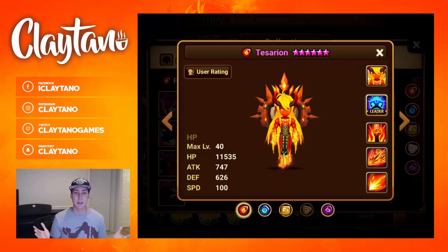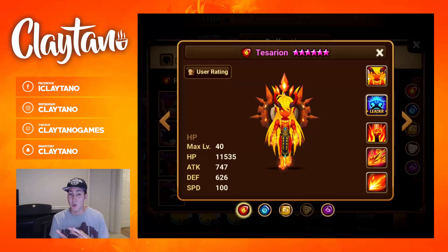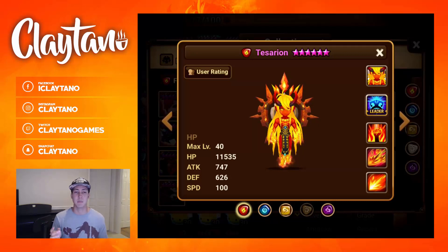For tanking early game, the main set should be Swift. The offset can be either Energy, Focus, Guard, or even Blade to still scale off the damage based on your speed. Slot two is Speed, slot four is HP percent, and slot six is HP percent as well.